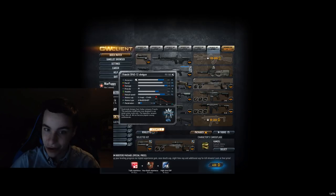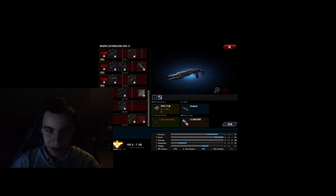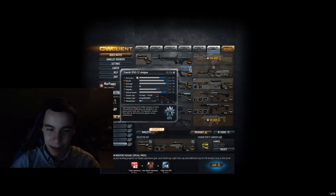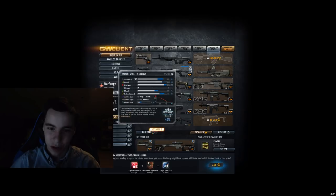SPAS — generally known as the best shotgun, I would say. Especially with customization, you can definitely improve it a lot more. I'm going to put this in B tier. If you want to use a ZR shotgun, it's probably the way to go.